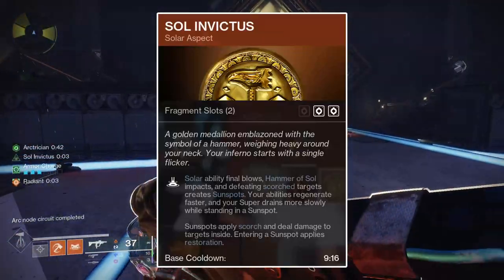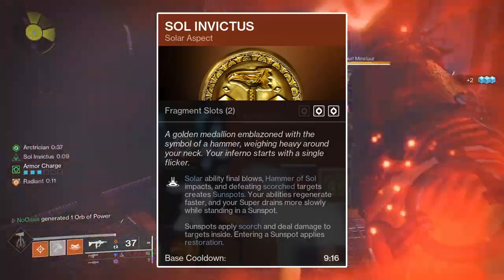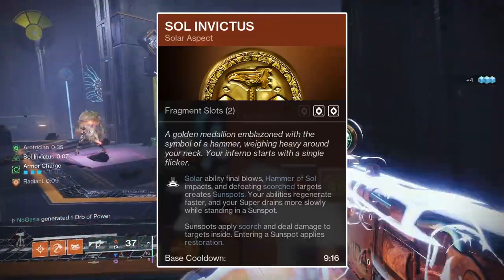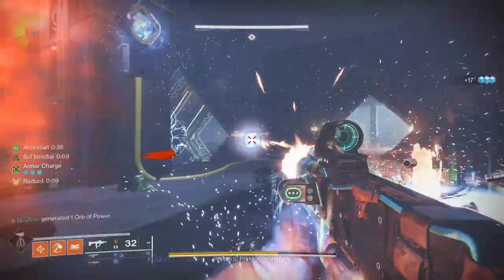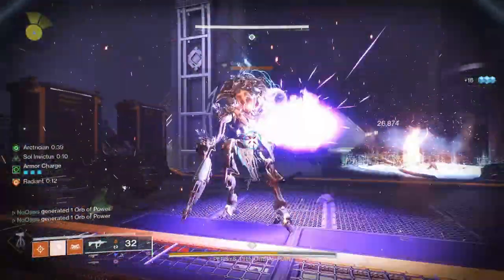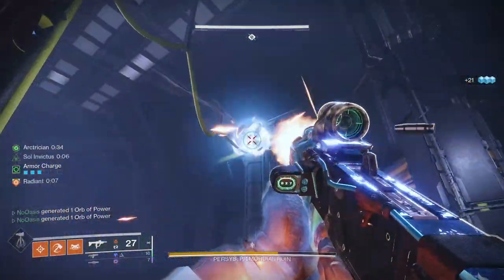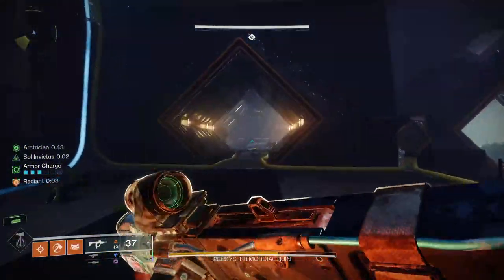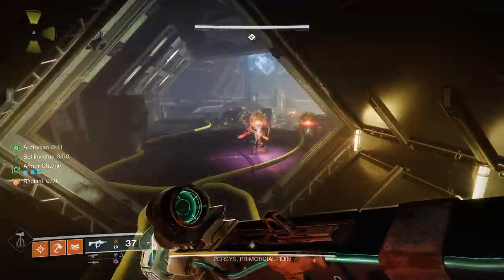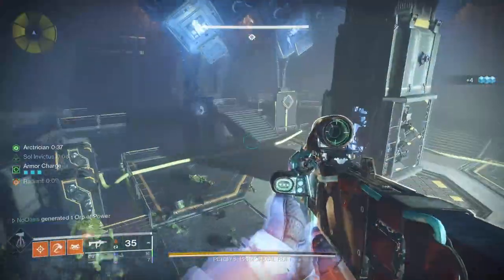For the second aspect, Sol Invictus is a must-pick for this build. Sol Invictus creates sunspots at the locations of enemies killed by solar abilities, enemies who die while scorched, and impacts from the Hammer of Sol Super. Every sunspot grants you and allies who pass through them Restoration x1, a 20–40% decrease to your Roaring Super's passive energy drain while active, and a 100% increase to grenade and melee ability energy regeneration rates for 10 seconds with Phoenix Cradle. Sunspots also deal damage and apply 5 Scorch every 0.16 seconds to enemies inside them.